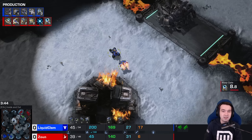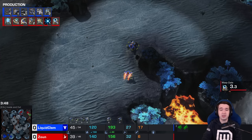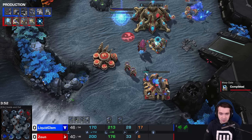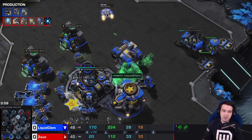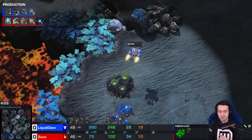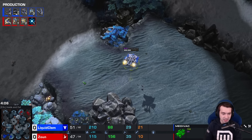A solid choice for someone who wants to take map control and maybe have a more direct response to something like a Widow Mine drop. A couple of Adepts at the front. Clem did go for the early gas — he's got a couple of Widow Mines already out. No Armory, no drilling claws, none of those fancy fixings. Just a couple of Mines and a Medivac.